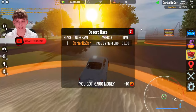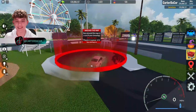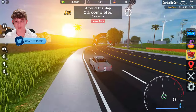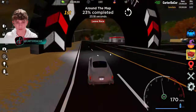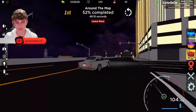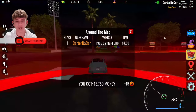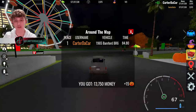And we were able to complete the desert race with no problems. But since this is a James Bond car, we have to think this thing needs to be able to go everywhere around the map. So we're going to do the around-the-map race to test that — cue a time-lapse. And we were able to finish the around-the-map race in 84 seconds. Not bad considering how old this car is.